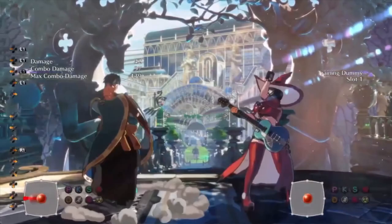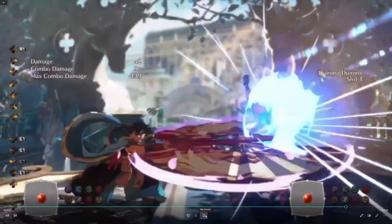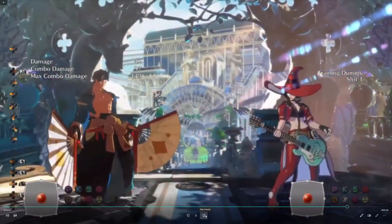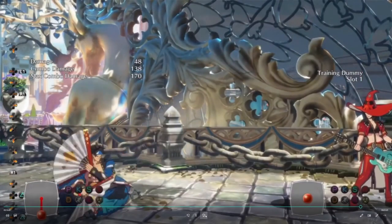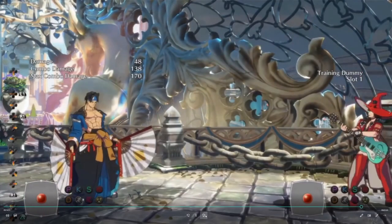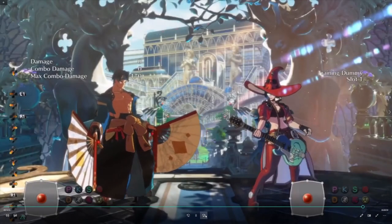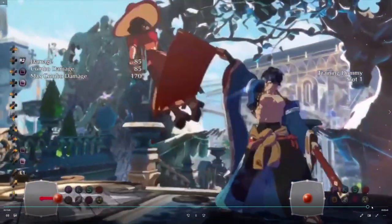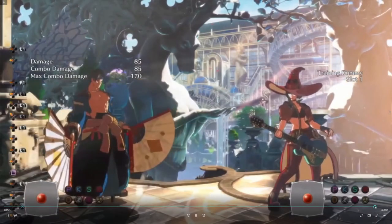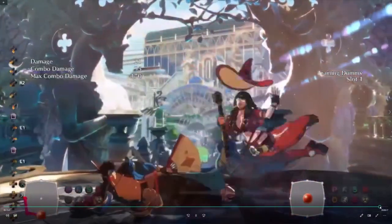For his super he has Ise Ogi Sai — a multi-hitting exile super used to end combos. It does a lot of damage and big combos — it's going to rack up a lot of extra damage. Just like Ino, Anji has one more super that unfortunately is not ready yet and they can't show it.